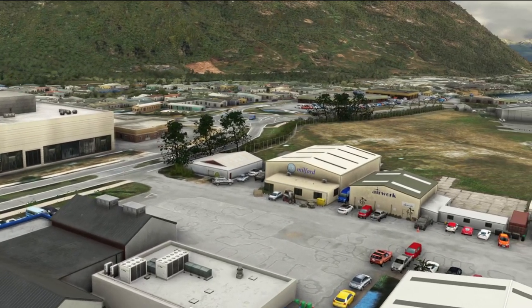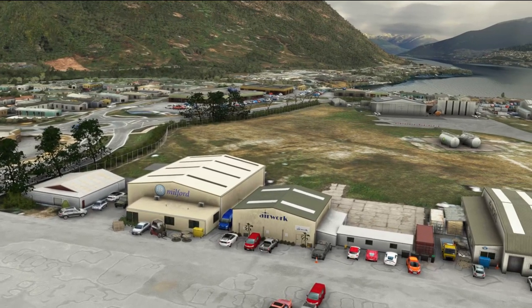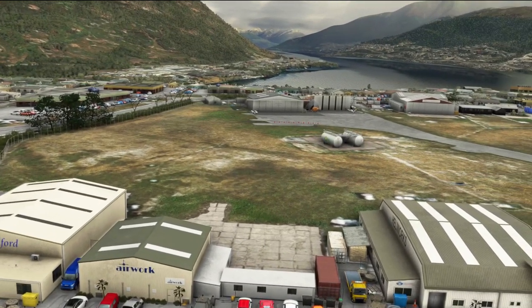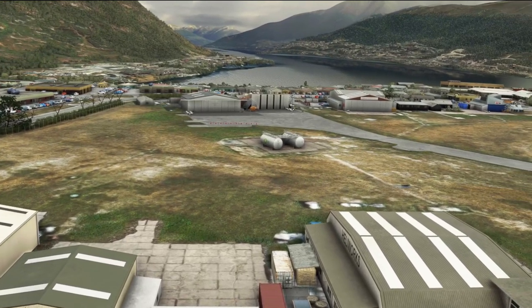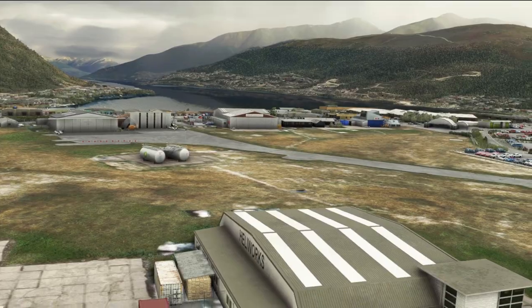They've also included the updated parts of the landscape around the airport and have worked really hard to bring the entire environment of Queenstown Airport to life in the sim, which is very difficult to do. But with such beautiful scenery around, it's certainly something that should be done for an airport like this, and InniScene have done a fantastic job.